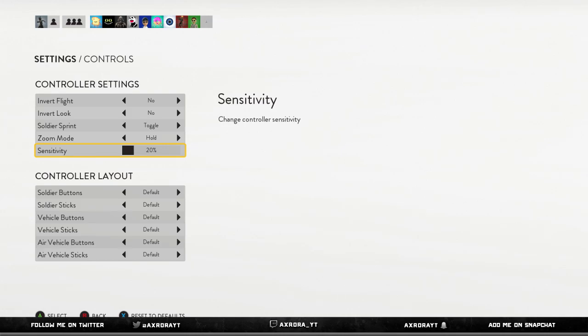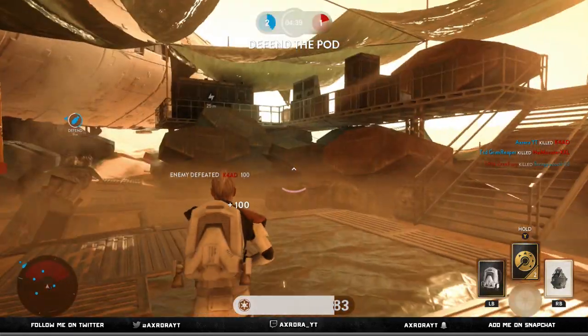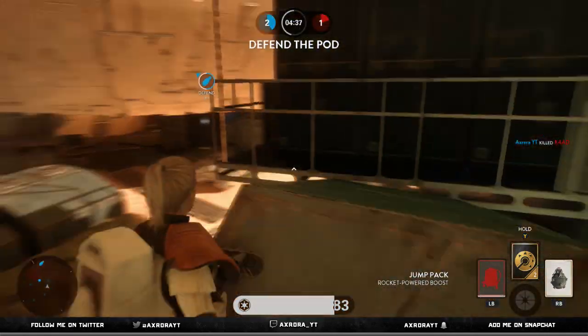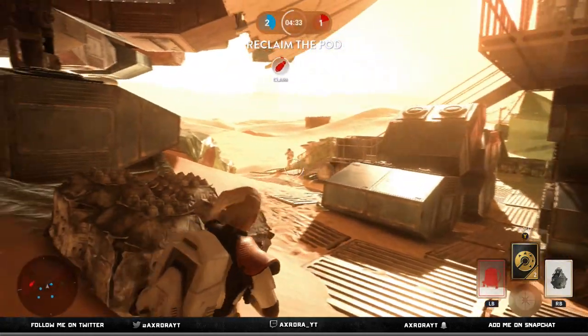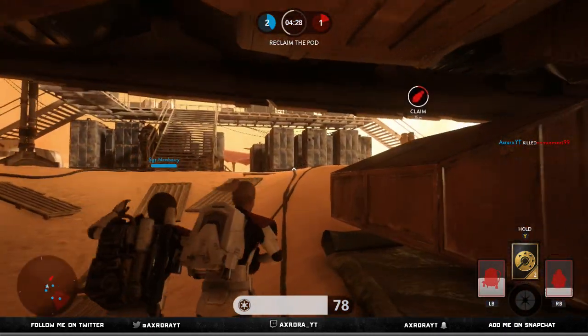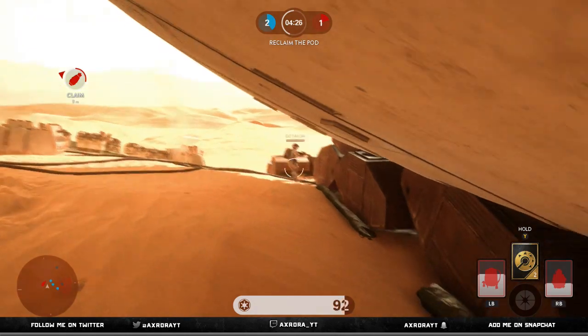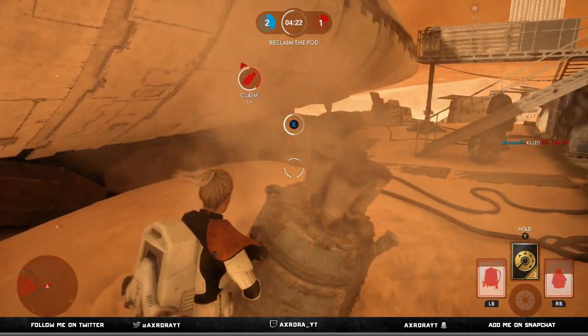I like to use hold zoom so I feel like I have more control over my aim when aiming down sights and when hip firing. When I use toggle zoom it feels like it takes a lot longer to actually zoom in and out of your sights, so it doesn't feel like I'm in control. With hold, I just hold the left trigger to aim down sights, let go and I'm hip firing — it just feels a lot more accurate and in control.